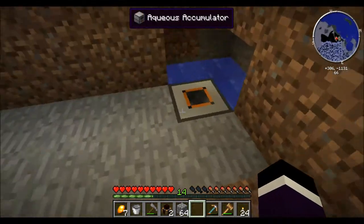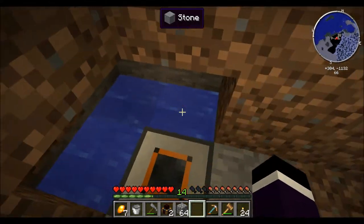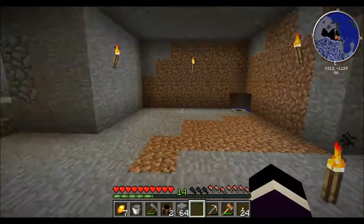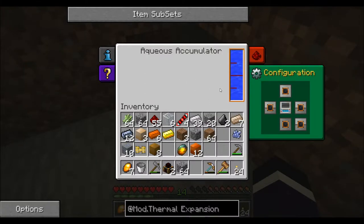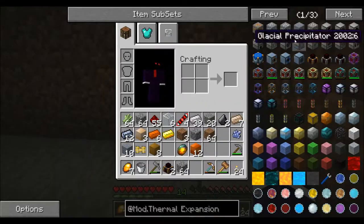Alright, I'm back. As you can see over here, I have an infinite water source, and I decided to put all this in this little indent I made right here. Now I want to make some fluid ducts to pump it out of here and into my steam dynamos.